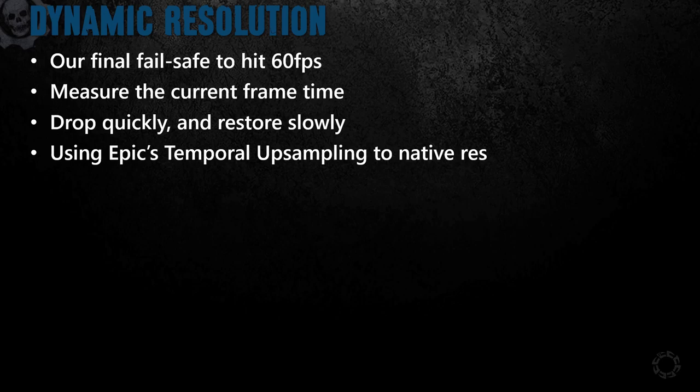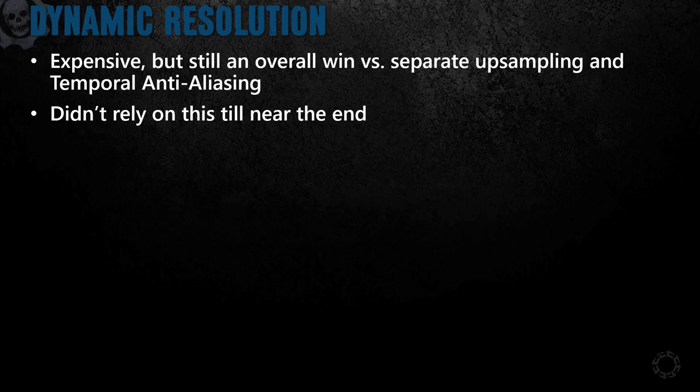Our final trick to hit a consistent 60 frames per second was dynamic resolution. At the end of the frame, we would analyze our frame time, and if it was higher than our 16 millisecond target, we would aggressively drop our resolution until we hit that target, then slowly bring the resolution back up until we settled at 60fps. We also used dynamic resolution on Gears 4, but a big change for Gears 5 was switching to Epic's temporal upsampling for scaling between our dynamic resolution target and our final output buffer. Temporal upsampling is expensive — it's usually just under 10% of our frame at 60fps. However, it is almost always a benefit to use an upsampler even for very minor dynamic resolution scaling, as this also includes our full anti-aliasing costs and a lot of the operations are overlapping in functionality.